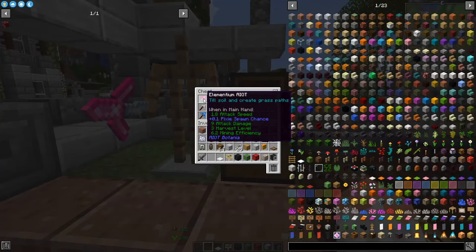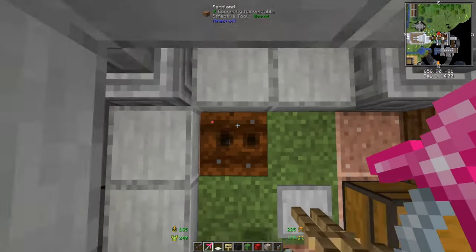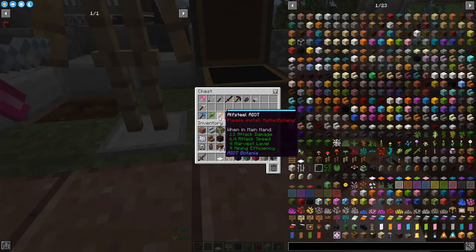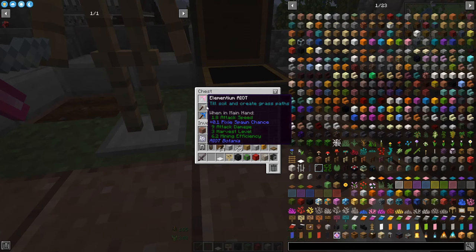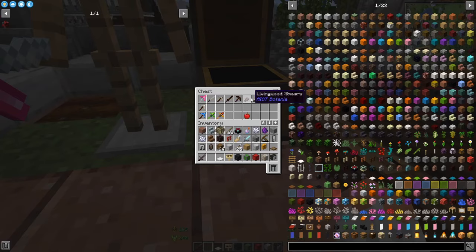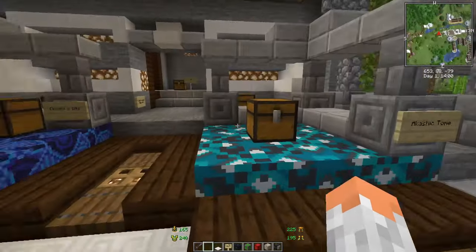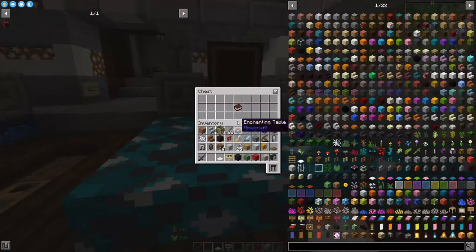Botania offers new items like the hoe that changes how you till soil — if you jump onto tilled soil it won't revert to dirt, which is great for bigger projects. It also offers new materials like living wood, elementium, terra steel, mana steel, and living rock, which are new ores or material types.